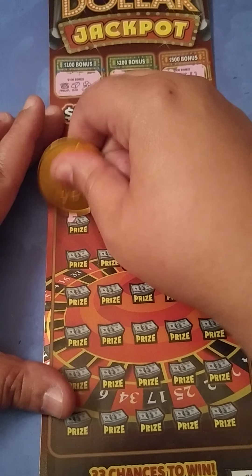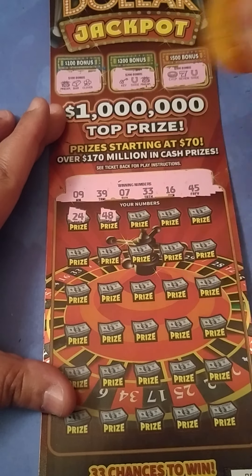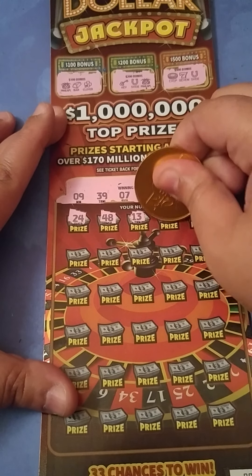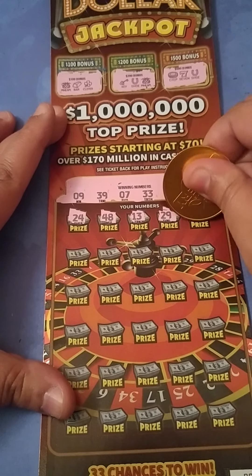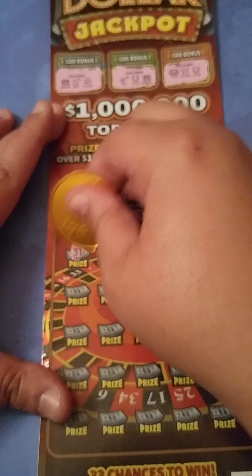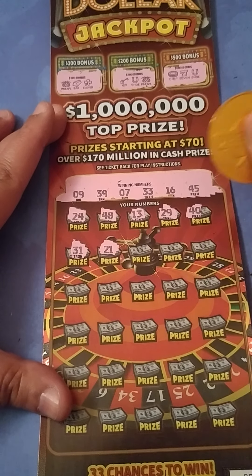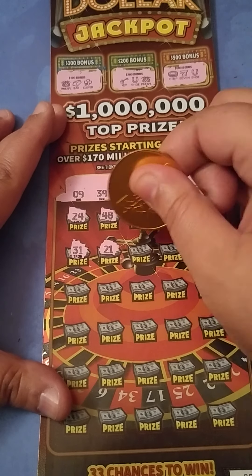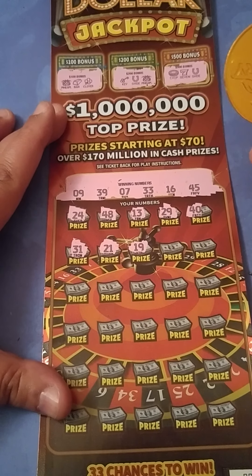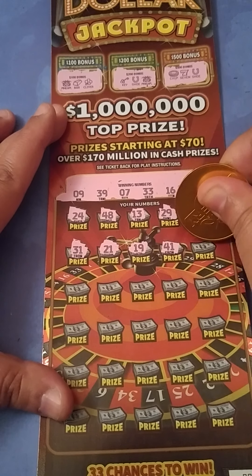Let's see — a 24, we have no 20s. A 48, we need a 45. A 13, we need a 16. A 29, we need a 39. A 40, 45 is what we need. A 31, we need a 33 or a 39. A 21, no 20s. Our lowest number is a 7. A 19, we need a 16. 41, nope. 35, nope.